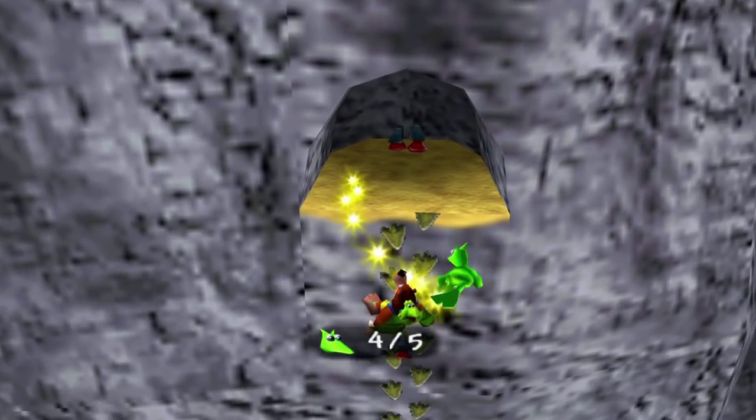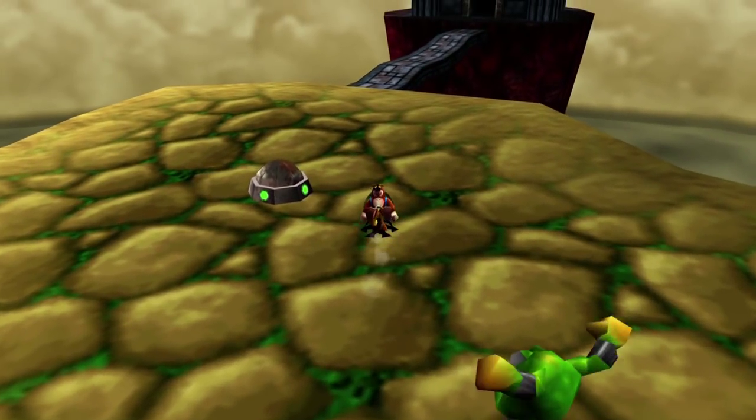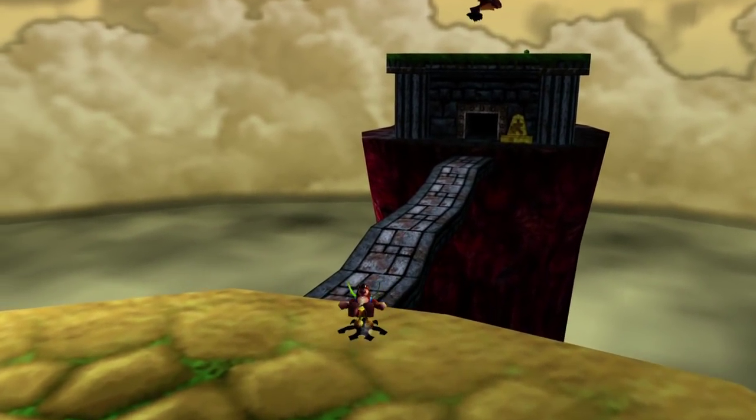We got the Claw Clamber Boots right here. Let's go up and grab this Jinjo — that'll give us four out of five for the green Jinjos. Not bad. We're going to dodge that guy and finally go inside Hailfire Peaks.